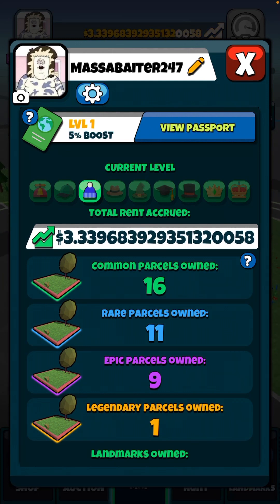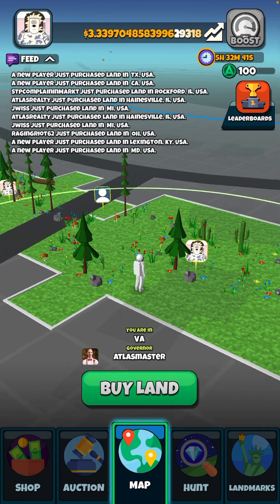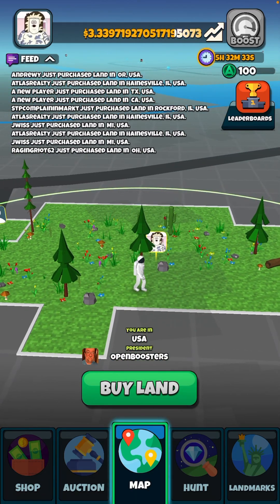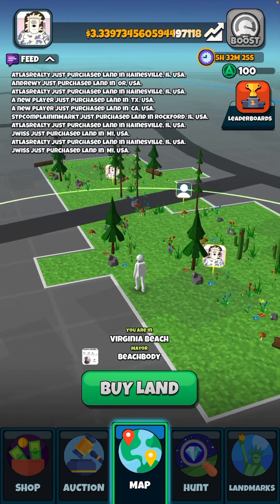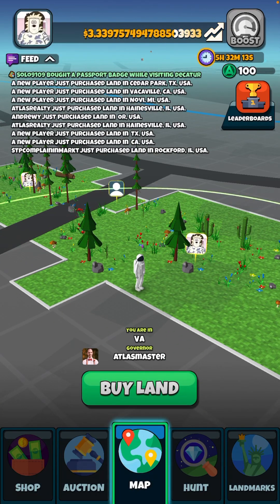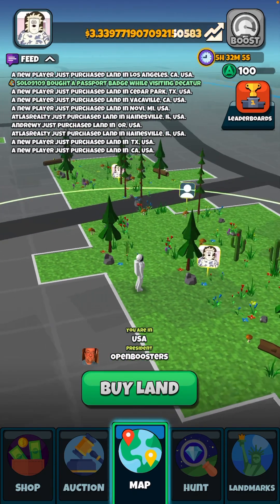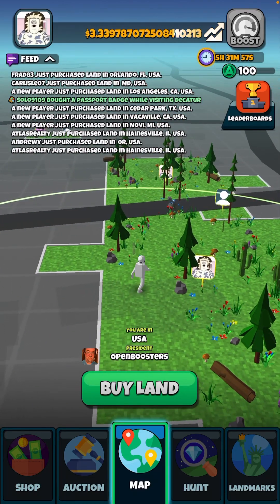I only have one legendary right now — it's hard to find, but I'm starting to get the gist of it. I've seen other YouTubers explain how they got theirs. The main trick is to find an epic or rare parcel and purchase the ones around it, and you'll most likely get a rare, epic, or legendary. Around where I'm at you can see two rares nearby but one common, which isn't ideal. My one legendary — the one with two trees together — is my first ever, and I got it about last week.